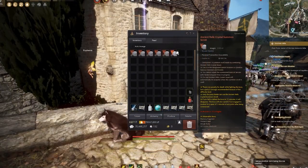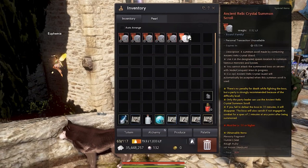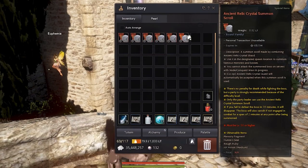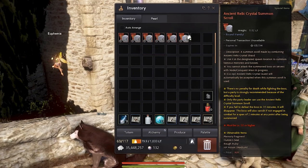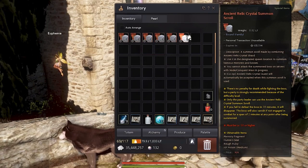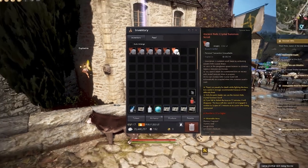Take a close look at the description — it says it expires in six days and 23 hours, so you have to take note. Do not combine this scroll too early. You want to combine this scroll maybe half an hour before you and your party set out for the farming of the boss. Do take note there is an expiry date.